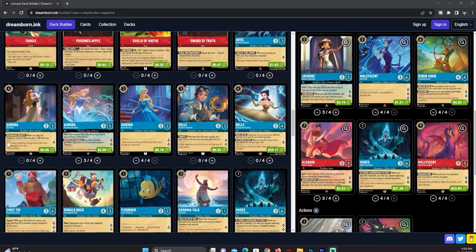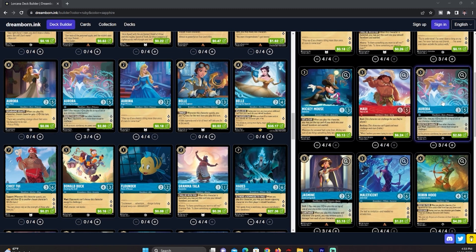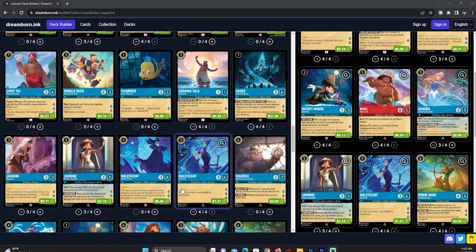There isn't much else in Sapphire — you could play Donald Duck to grant Ward, but we can already give everything on our board Ward. Having two Auroras together just gives all the Auroras Ward, which is really nice. Basically, nothing can target this deck or your characters on the field for any effects.